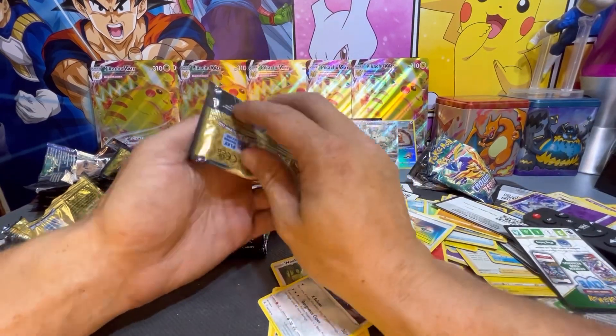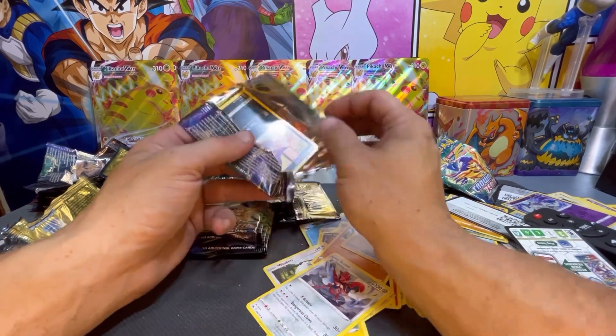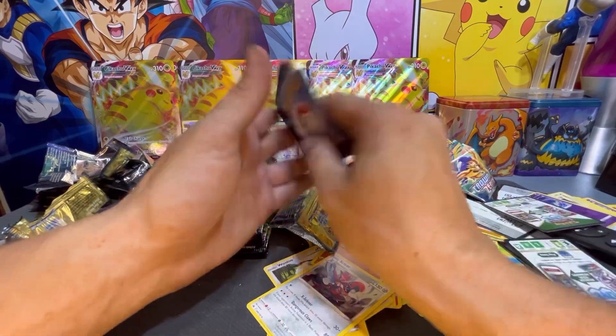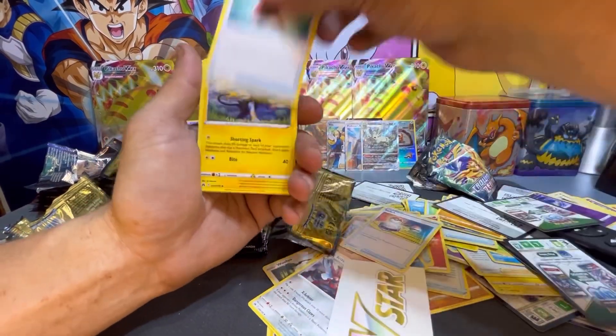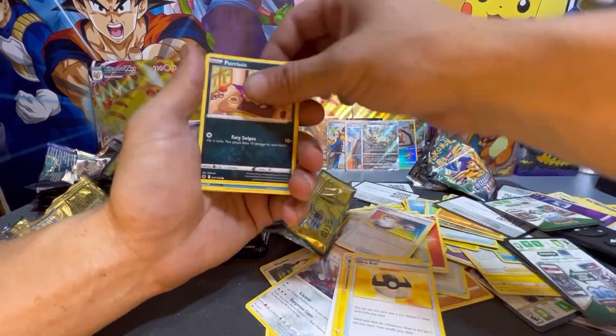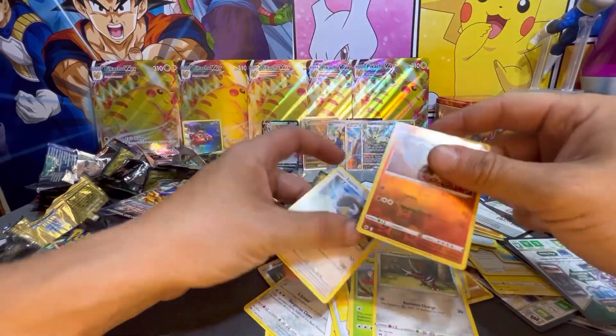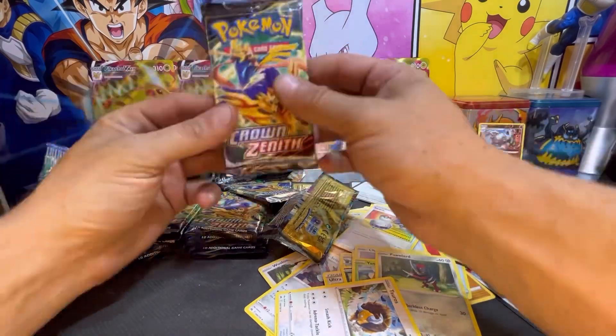I'm going to keep digging — this set is full of Trainer Gallery cards and golden cards, it's full of hits. Started off with a V-Star, Crushing Hammer, Luxio, Ultra Ball, Purrloin, Chatot, Yanma, Pineco, and a Graveler reverse followed by a Tauros. I like the Graveler reverse.